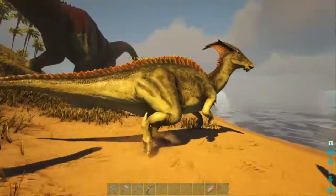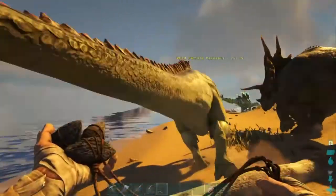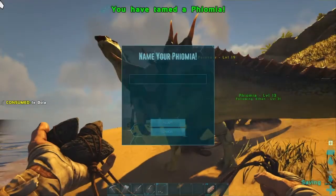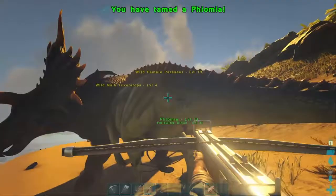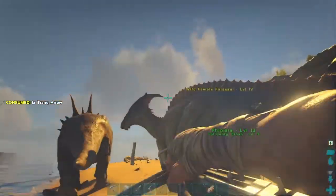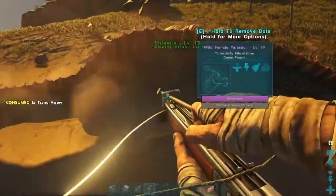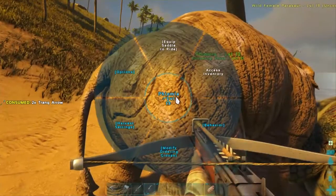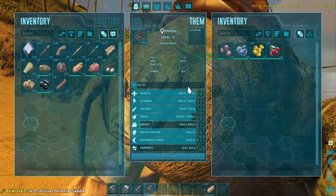We'll go and bola this parasaur as well. Level 19 so that's gonna be quite good. I do kind of want to keep away from this trike so I don't want to accidentally hit him. So let's go and try and tranq this parasaur. I can actually hit him in the head now which is perfect and there we go. Knocked straight out. Absolutely perfect. So we got our first tame which is really nice.